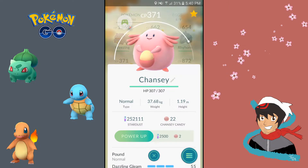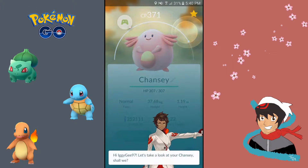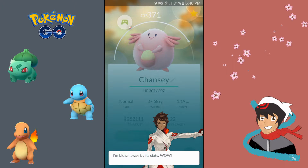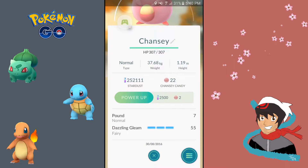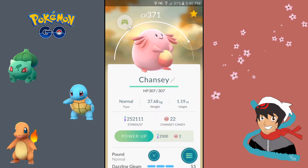This little guy — Chansey! Check out that HP, and I'll just do an IV check for you. HP is its strongest feature. Wow. Movesets are alright. I think it'd be better with Hyper Beam but this is fine, you know.